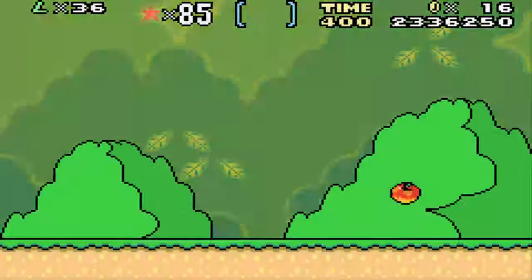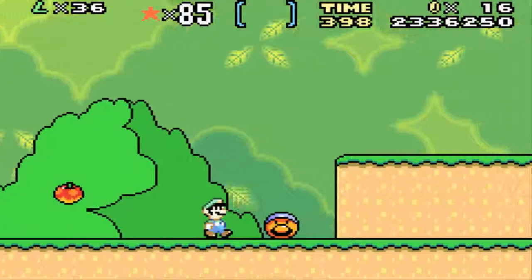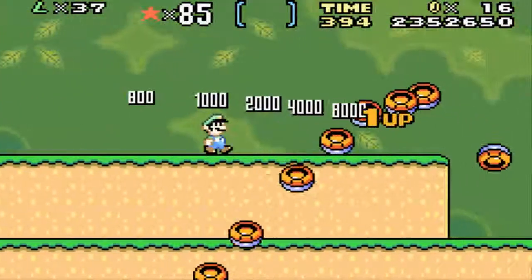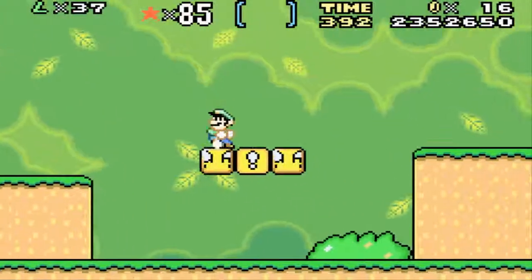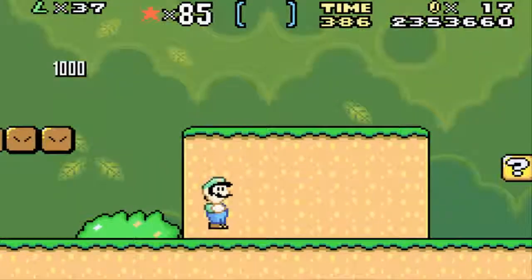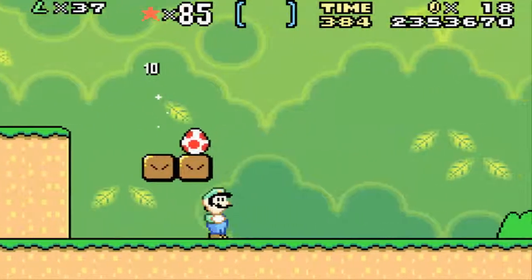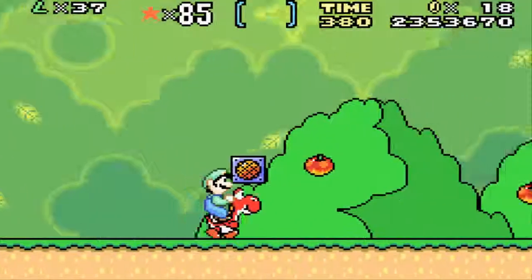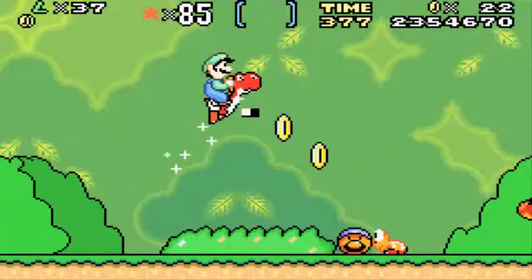Let's just do a level, because first of all, Koopas have now some sort of Mario hats or Luigi hats. Let's get a Mushroom. Wreck Yoshi - hello, here is one of Yoshi's friends.